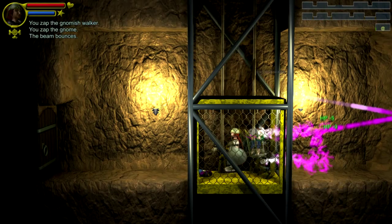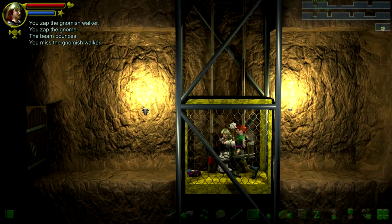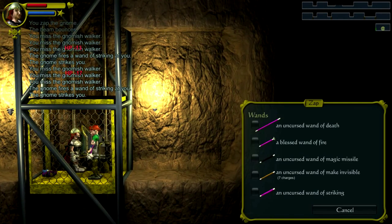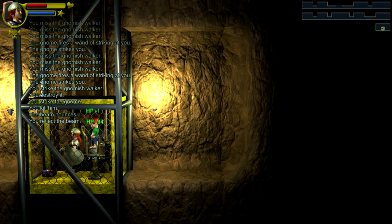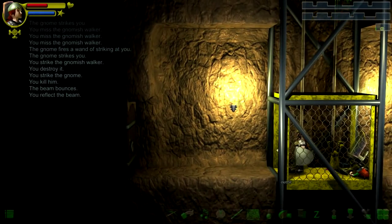The Wand of Death seemed to work pretty well the last time. I will, however, try the Wand of Magic Missile instead. Right in the face. That went all right. Let's just bash him with our big metal stick. Not working. Wand of Death it is. Don't know how many charges are left. There we go. Killed the gnome. And the robot fell down as well, so it's all good.